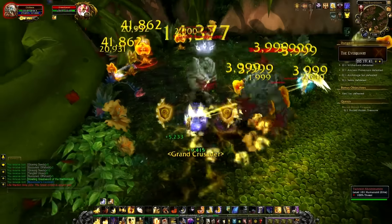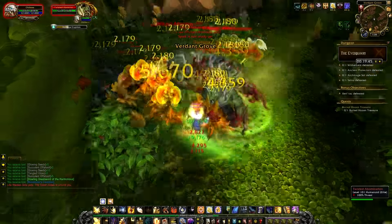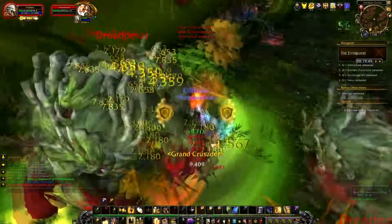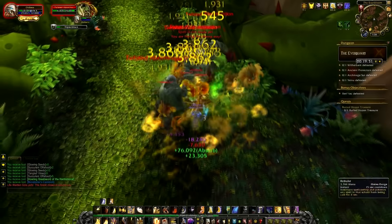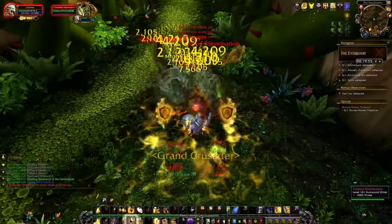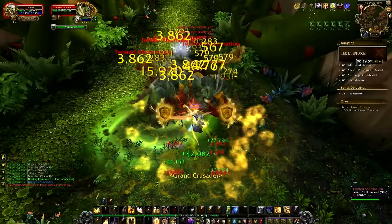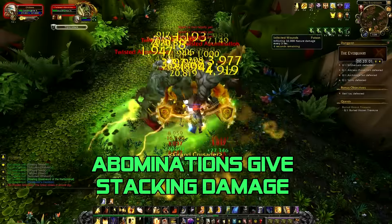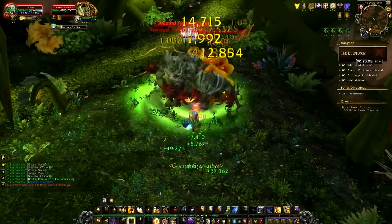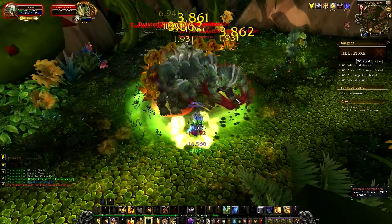That is really good for a raw gold farm where you don't rely on the auction house. If you have better gear you'll make a lot more. I'd really recommend trying this farm once Legion comes out — at level 110 you'll rip through these mobs and significantly increase your gold per hour. Keep an eye on this farm; I think it's going to be a great one in Legion.